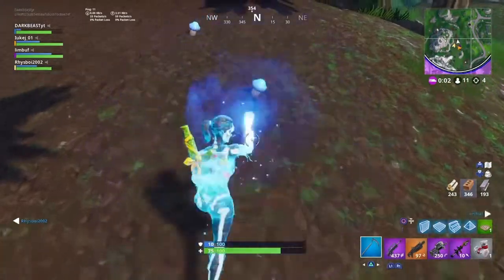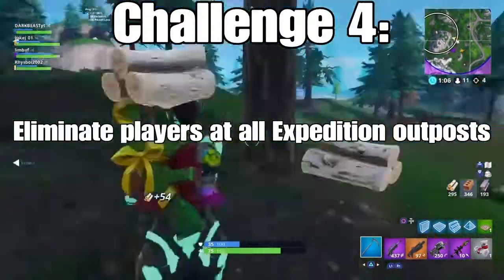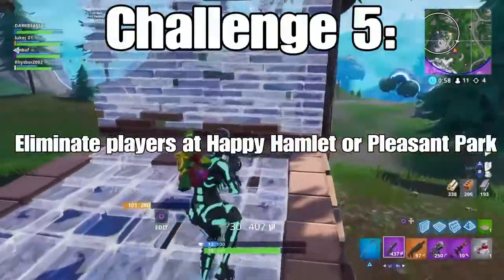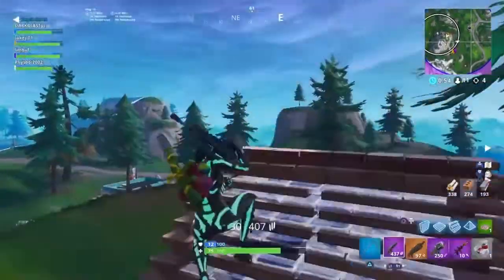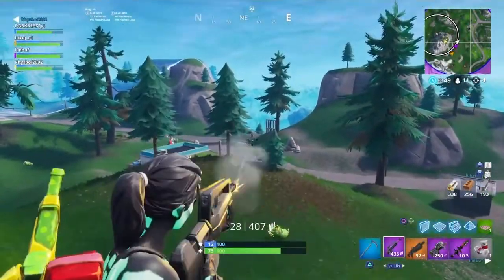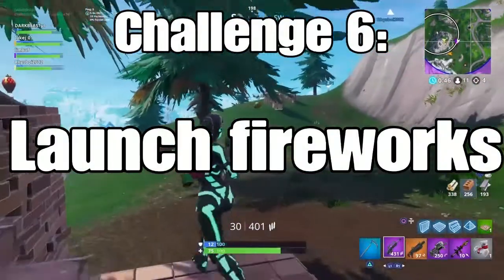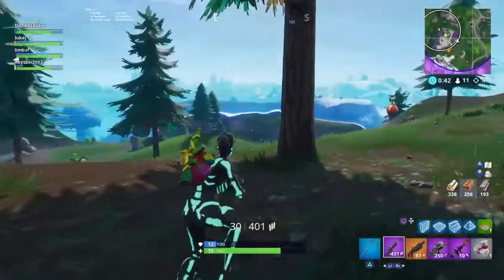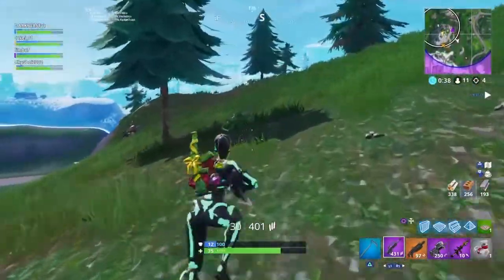Now let's get into the battle pass challenges. The first is to eliminate opponents at all expedition outposts. The second is eliminations at Happy Hamlet or Pleasant Park — I'm guessing 10 eliminations because that's usually how these challenges work. Another challenge is to launch fireworks; I'm guessing there'll be fireworks around the map that you can launch, a bit like how you can launch those clay pigeons.